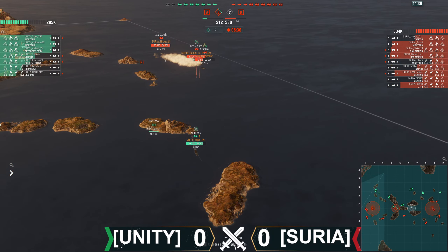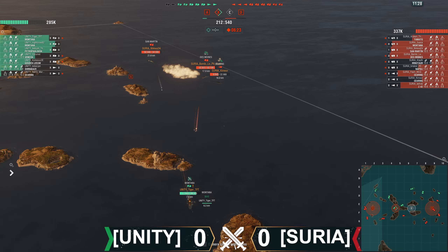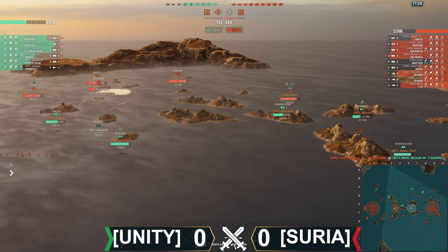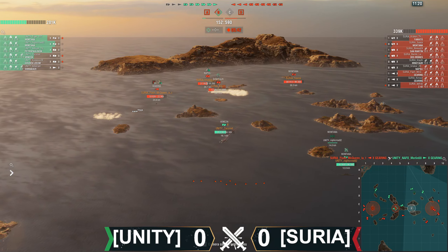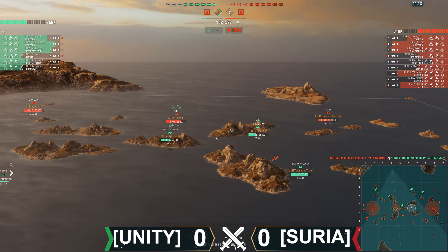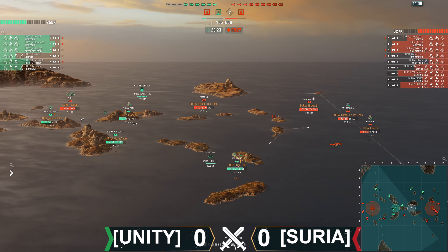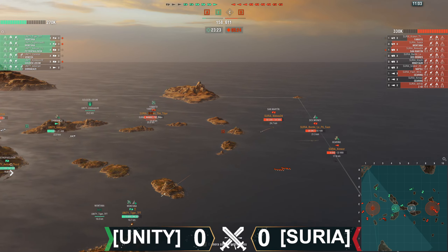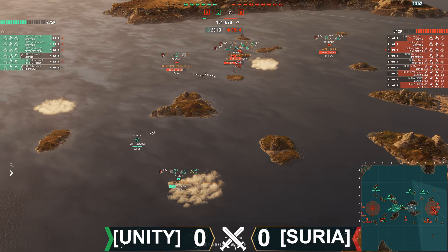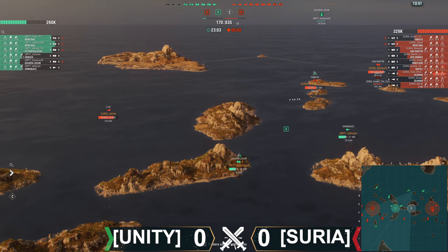The Montana starts to get farmed, slowly but surely. Des Moines of Bambi comes out of smoke — the Gearing dies, ladies and gentlemen. Flash McQueen goes up, pushes forward, gets the kill. This is a really challenging spot to come back from. They're gonna get B cap, which will at least slow the points bleed and buy them time. They're only three to four ships away from getting pointed out. The Minotaur is hurting but you don't have him dead. The Venezia is down to 18k and has to run away. Montana has moved to mid. The Gudin gets hit down to 17,300 because the Yamato is just gonna keep smacking him every time he comes around.